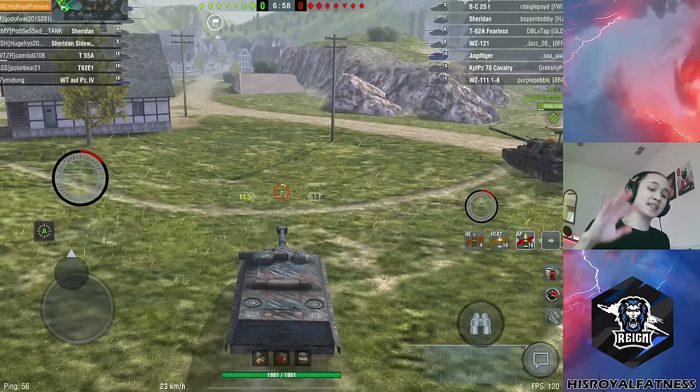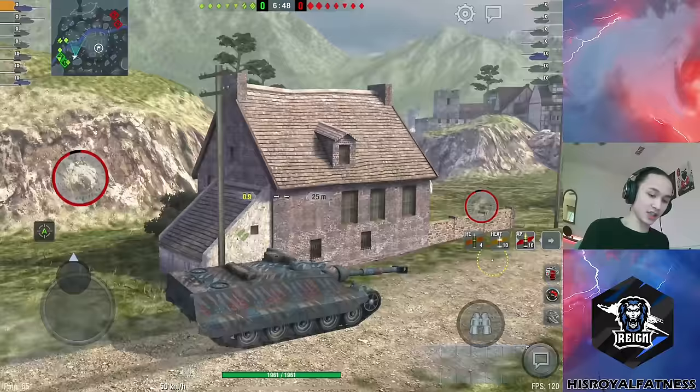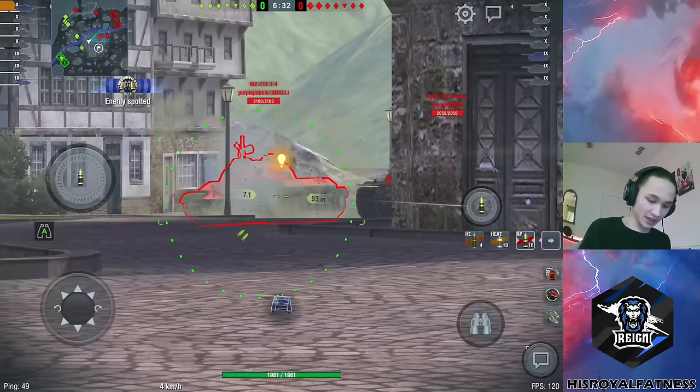Alright, so for this third battle we are on Alpenstat, and the enemy team is extremely light — they have two light tanks, two medium tanks, two mobile heavies, and a Jagdtiger. They don't have a ton of armor, and our team also doesn't have a ton of armor. What I'm going to do for the start of this battle is go up towards the inside of town. I don't like sniping in the back — one thing you'll notice about me and the Foch is I never snipe. That's just against my playstyle to sit at the back of the map trying to snipe at the enemy team.